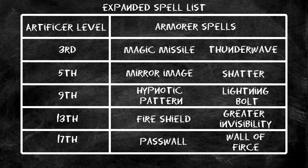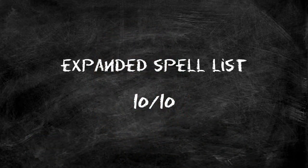The second thing we get at third level is the expanded spell list, and some standout options are — well, all of them. Every spell on this list is good and worth taking, and we don't even have to choose them; we just get them. Standouts include greater invisibility, hypnotic pattern, wall of force — one of the best spells in the game flat out — and pass wall, which nobody ever takes but can be super important. Magic Missile and Thunderwave are also really great early on. There's not a single spell here I don't like. This is a 10 out of 10 expanded spell list.